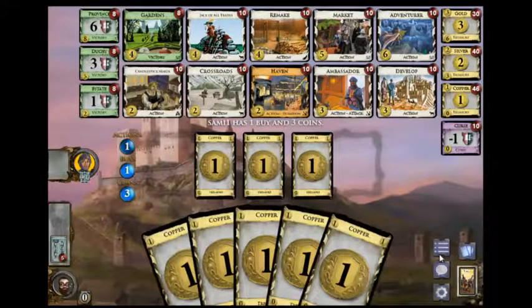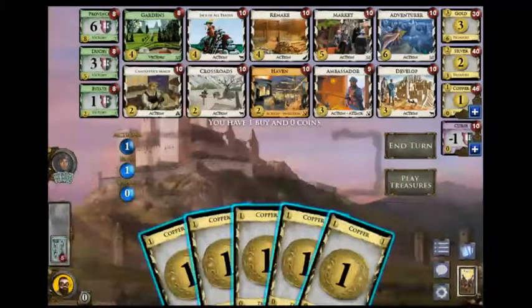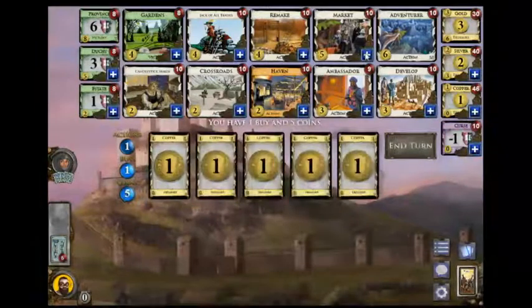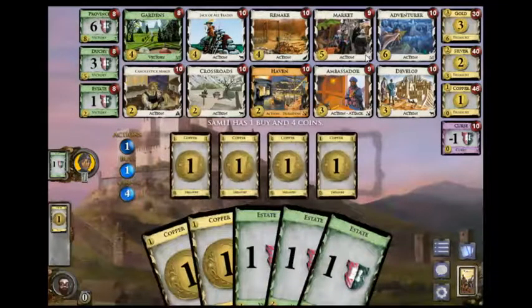It's an Ambassador board where I don't have the right stuff. However, this does not look like the strongest Ambassador board ever. Market, Candlesticks, and Gardens is somewhat of a... I could also go for Remake. I think I want to go for Market Crossroads. Pick up Jacks and Candlestick Makers and Gardens.